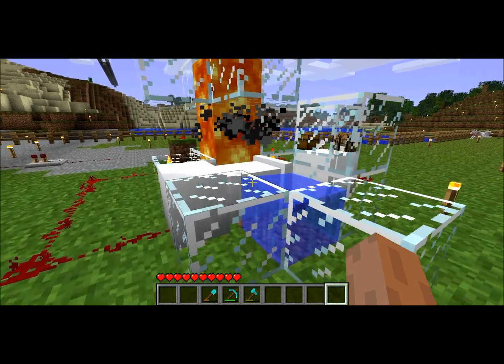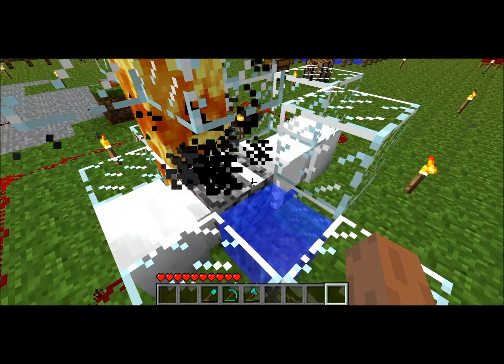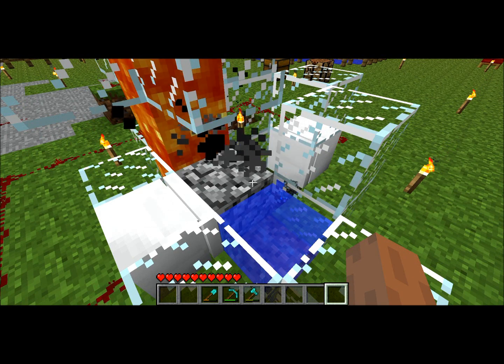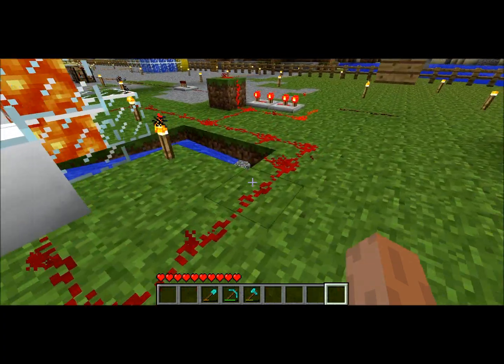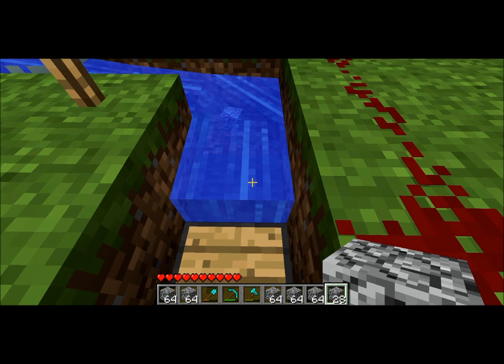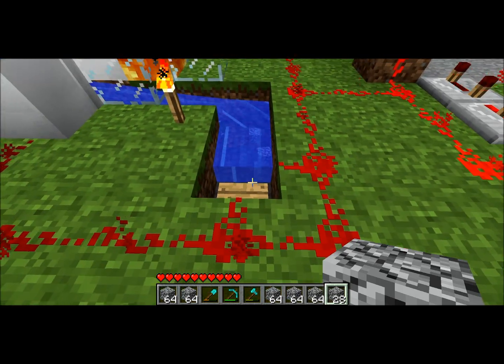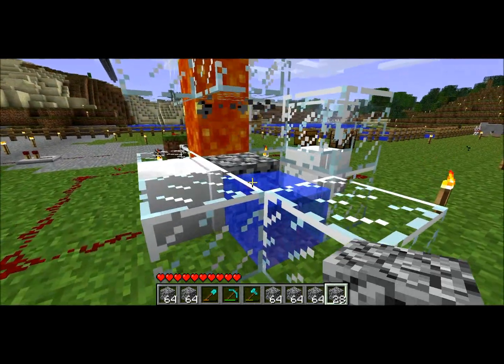So what it does is it's a cobblestone generator, but it's not just a normal cobblestone generator — you can do those without pistons. It actually generates mined cobblestone, as you can see down here. I can actually just hop down to this pit and get an inventory full of cobblestone. I don't have to spend all the time actually mining it by hand, like you do with a normal cobblestone generator.